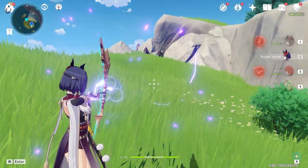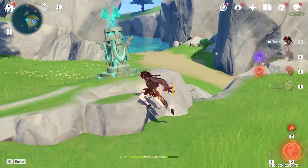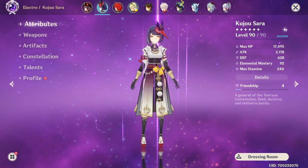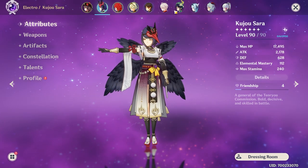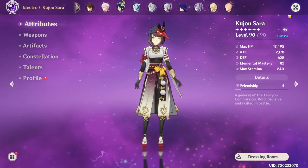I'll probably try and get used to actually doing her shot and then swapping out, because it doesn't do an insignificant amount of damage either. For the most part I'm probably going to keep these two together though, because together they give nearly a 2000 attack boost. And on Shogun, a 2000 attack boost plus 60 crit damage.